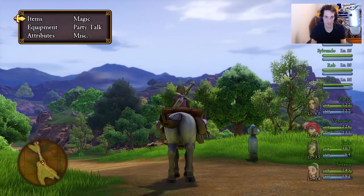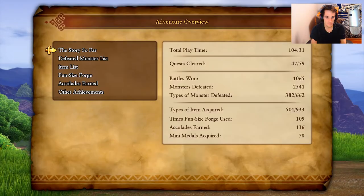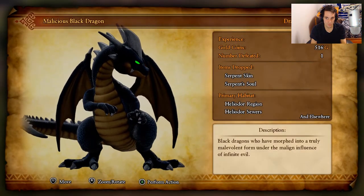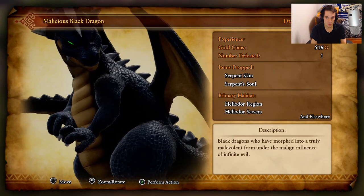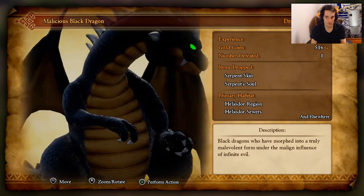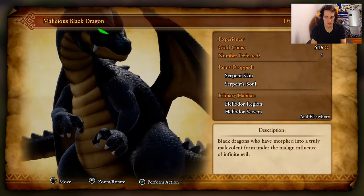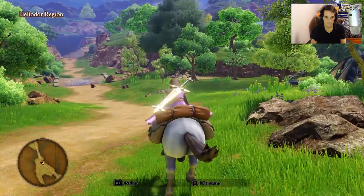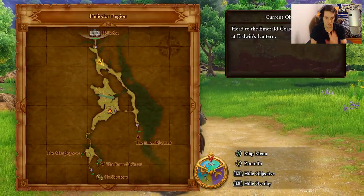So that's going to be added to our Bestiary. Info, Defeated Monsters — malicious black dragon. They can drop serpent soul or serpent skin, and they're found in Heldor Region, Heldor Sewers, and elsewhere.